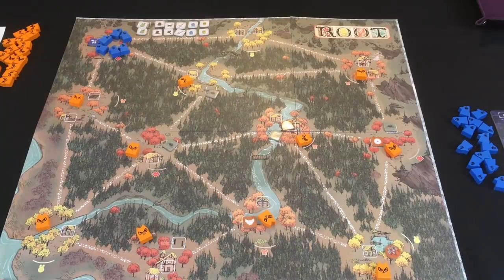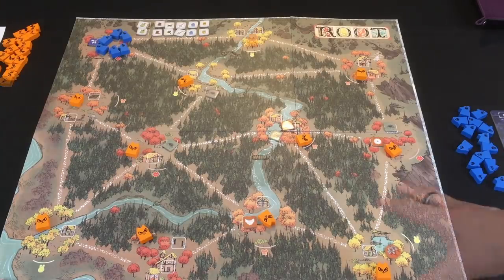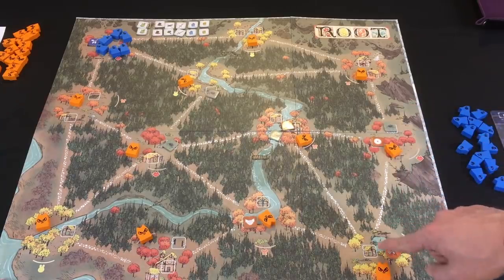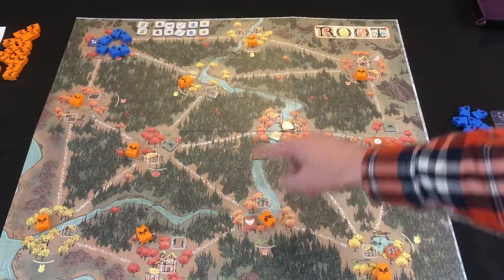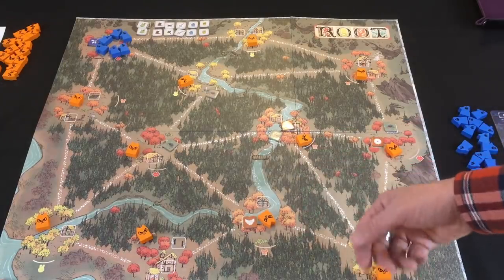Now for those who don't know about Root, this is from Leder Games, which does asymmetrical games — they previously did Vast. Each of these factions plays quite differently, although not as different as they did in Vast, which I found a little tough. The game is fought on this big board with several clearings — those are the little circular spaces here and there. Each clearing might have some building spaces. You'll see the Marquise already starts with three buildings and I have one Roost building up in my corner. Clearings are connected by paths, which make them adjacent to each other.